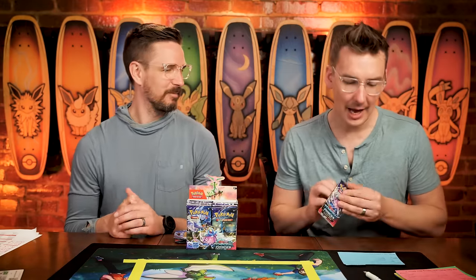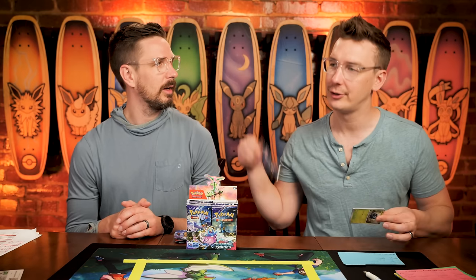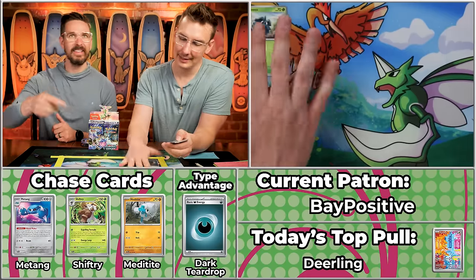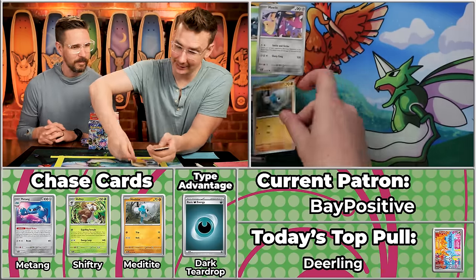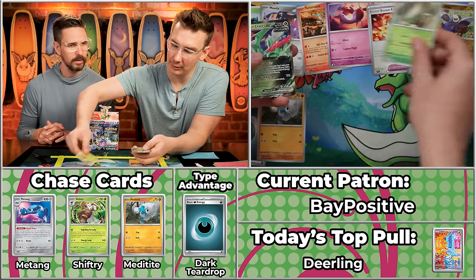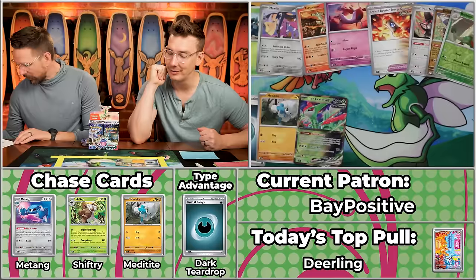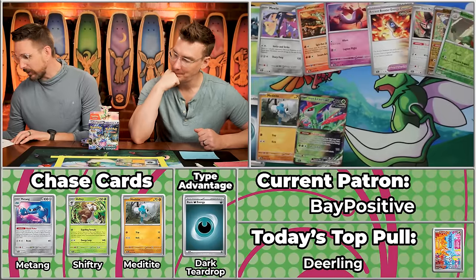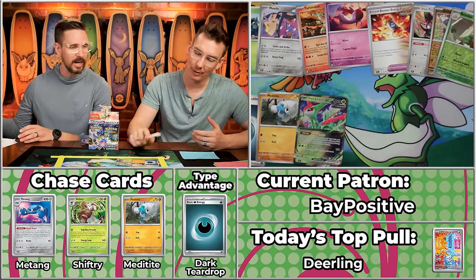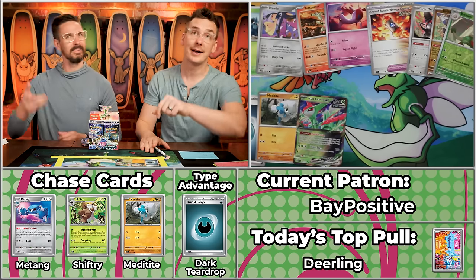Bay Positive — not Bay Stated, a different patron, different Bay. Oh, dark teardrop — we got the multiplier, which means the Melmetal in this pack probably. We have the Meditite scoring, Turtonator, Latios, Iron Treads, the Breloom — won't score — and the Iron Leaves. The other Iron Leaves are pretty valuable but this one might not be as much. It's the most valuable card on the front page though — two dollars 27 cents.